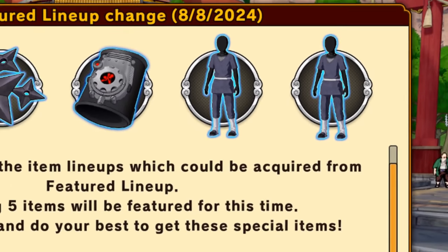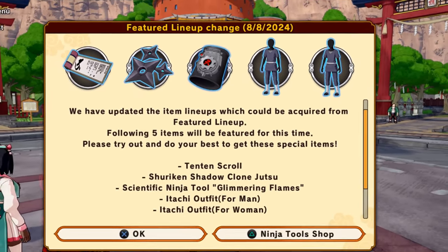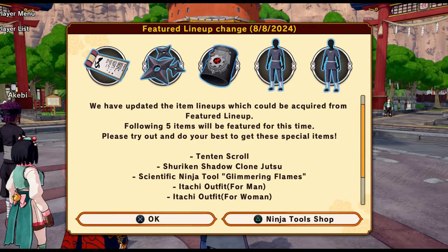They also brought back the Itachi outfit with no special stats. Peace out and never forget — if it has a health bar, it has to die.